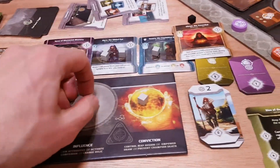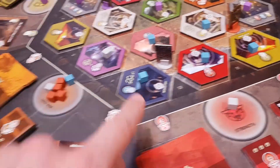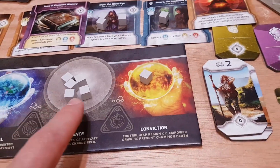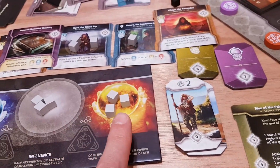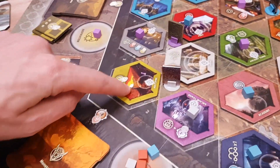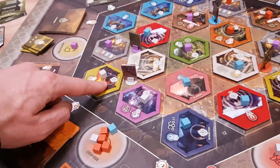One key aspect of the game is that you can run out of cubes, since you're putting them all over the place. In that case, you want to visit the Monastery. The Monastery lets you upgrade your cubes — every knowledge you spend there lets you upgrade a cube to become available again, or you can upgrade cubes to Conviction. When you visit a region, you can place a Conviction to score two points immediately, and it's also worth two points at the end of the game.